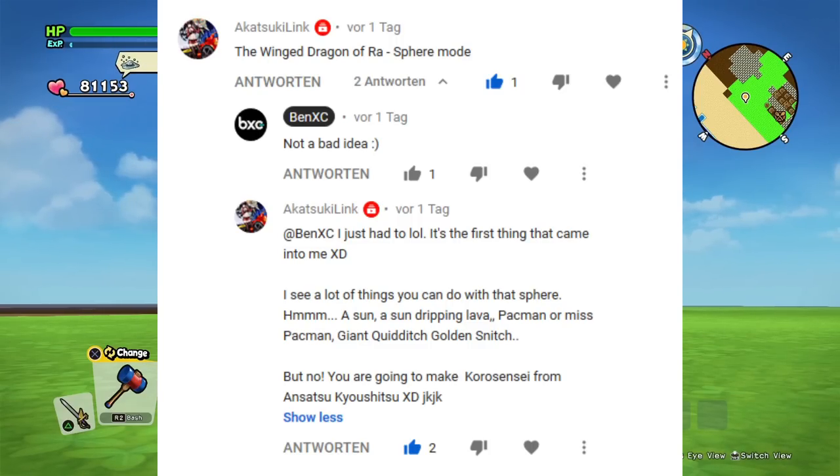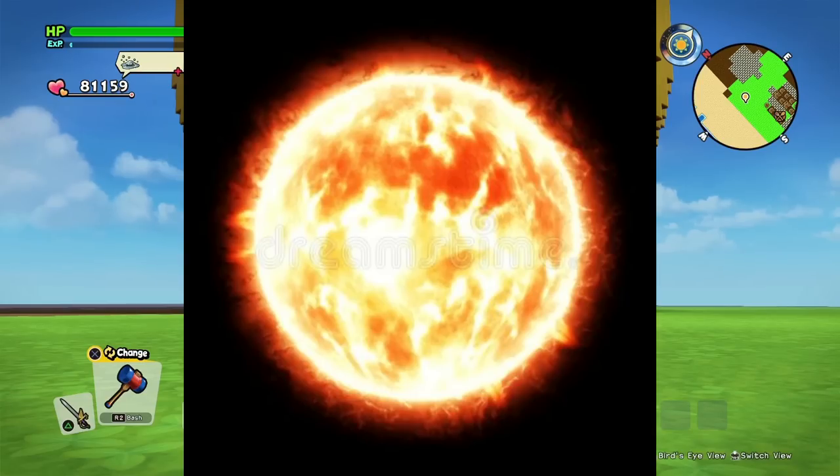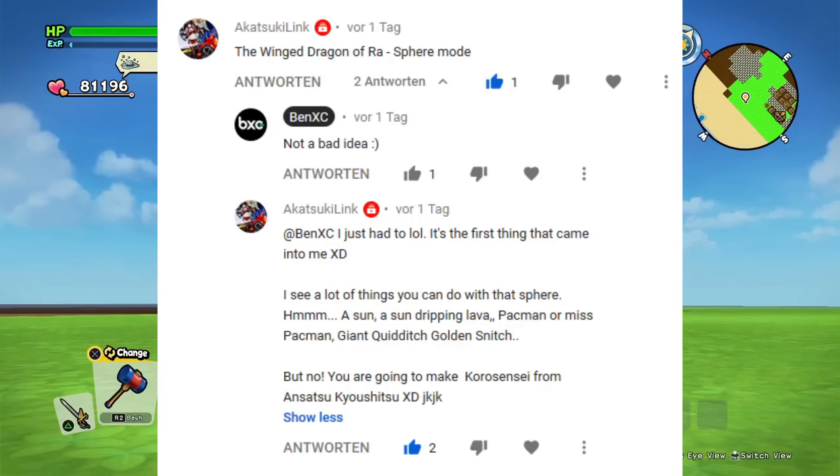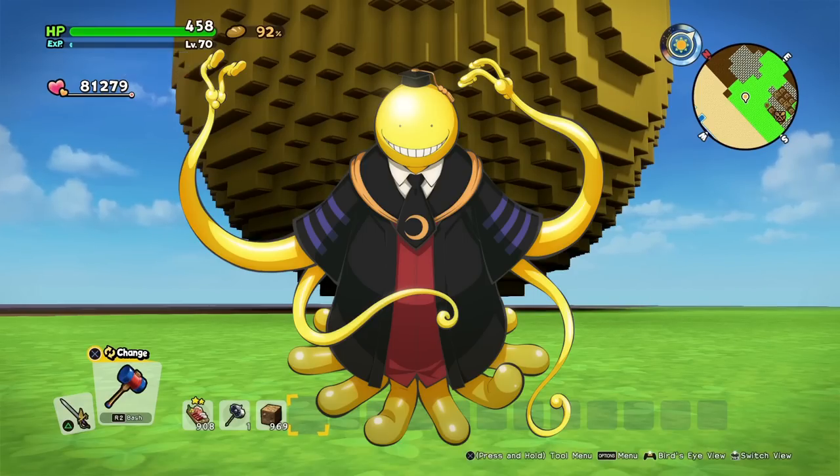He also guessed a few other things — a sun, a sun dripping lava, Pac-Man or Ms. Pac-Man, giant Quidditch Golden Snitch. And you are going to make Kuro-sensei from Ansatsu Kyoushitsu — wait, he means that guy from Assassination Classroom. Well, that kind of looks like the hat.